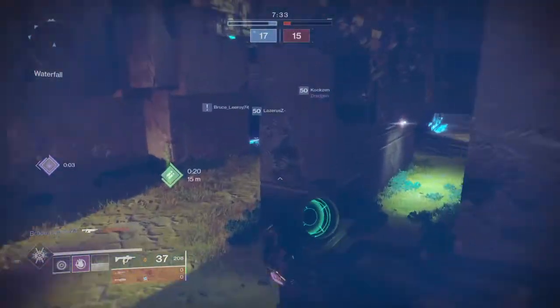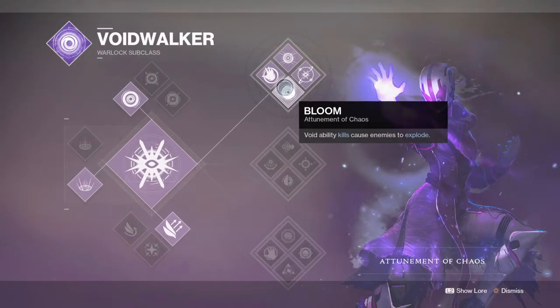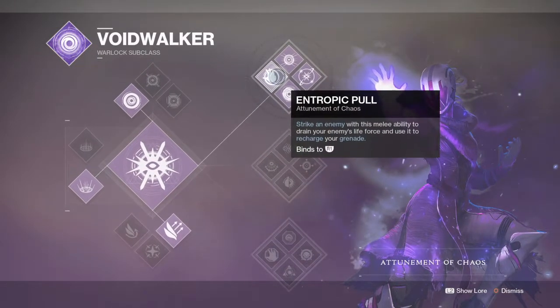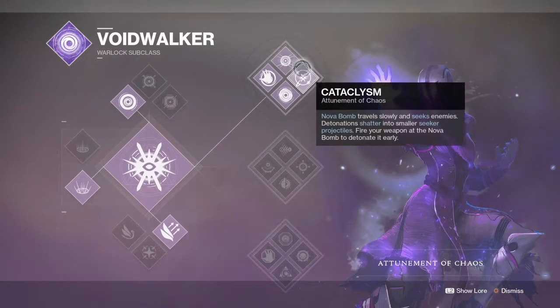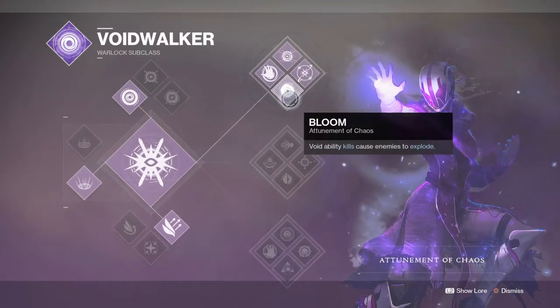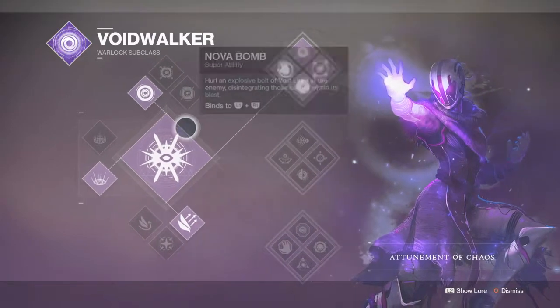So let's start off like always with the subclass, which will be the Eternal of Chaos Treeline. This is a personal choice as it's an all-around perfect subclass for aggressive plays and pushing people out in the open, which can benefit me and my teammates on open maps. I'm also using this subclass to make full use of my Chaos Accelerant skill, which allows me to overcharge my grenade and make it even deadlier when thrown.